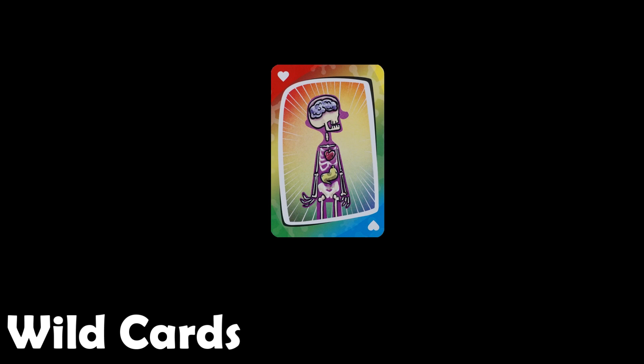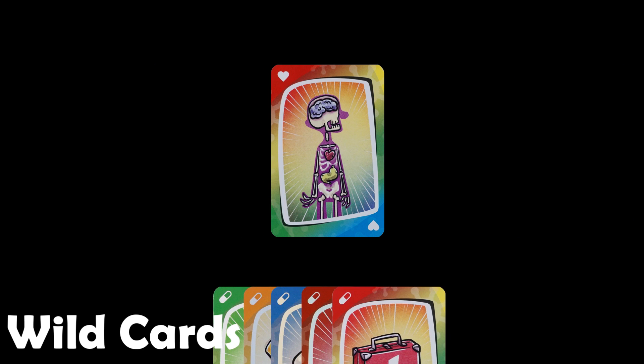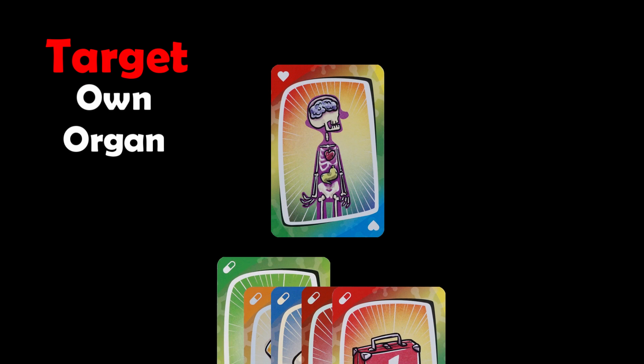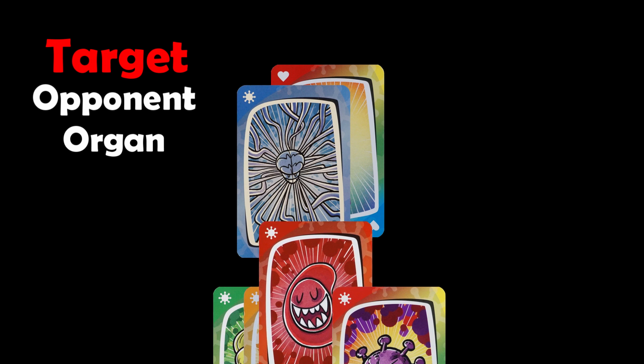This is a wild organ card. This organ is played as an extra organ, different to the bone, brain, heart, and stomach. Your body can actually have all five organs at the same time, and as soon as four of them are healthy, you will win the game. Wild organ cards can be treated with medicine of any color, and can be infected with virus cards of any color. Something you need to be clear about is what you're attacking during your turn — is it an organ, medicine, or virus? If you were to vaccinate this organ, any medicine could work. And to immunize it again, any medicine could work. If you were to attack an opponent's wild organ card, any virus could work, and if it were already infected, any virus could work. However, if you were to cure this infected wild organ, which card could you use? That's right — options B and C — because you're attacking the virus card.